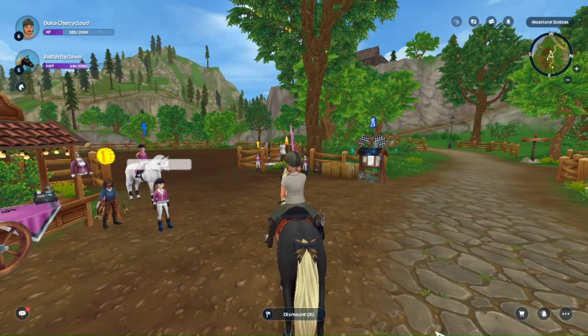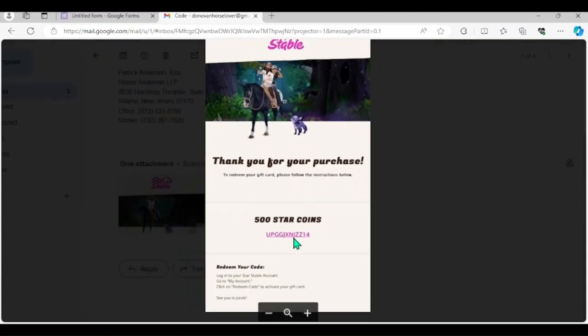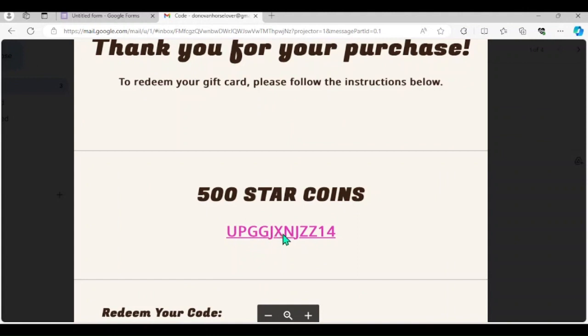All right, I have the code written down and I am about to announce it. Here we go — make sure to redeem this code as fast as you can. Here it is: the 500 Star Coins code is U-P-G-G-G-J-X-N-J-Z-Z-1-4. I'll say it again: U-P-G-G-G-J-X-N-J-Z-Z-1-4. So if you would like your very own 500 Star Coins, make sure to redeem this code as fast as possible.